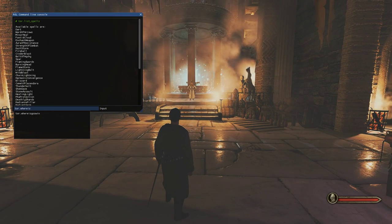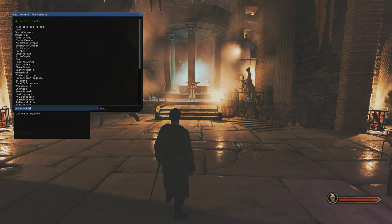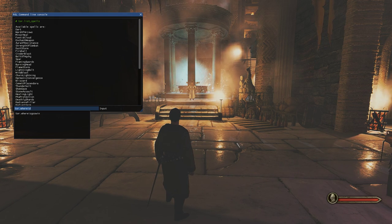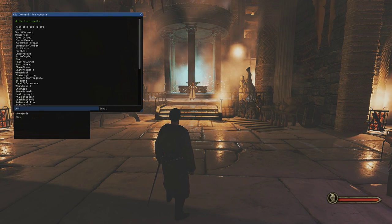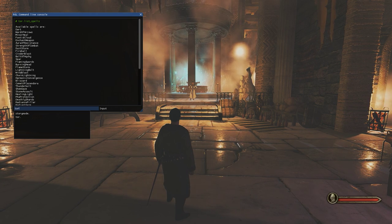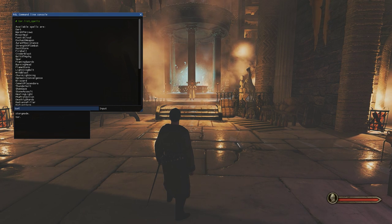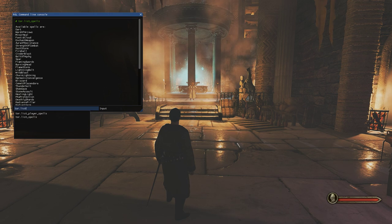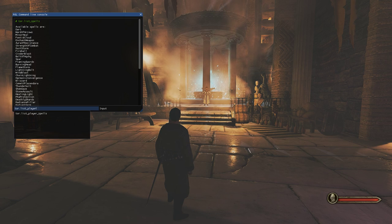If you want to spawn in spells via console, I've only just found this. You can actually add spells by typing the console command. If you don't know how to access the console, hold Alt and press the key under Escape — you need cheats enabled. Then do 'tor.' and you've got 'list_spells' to list all spells, and 'list_player_spells' to see what you currently have.